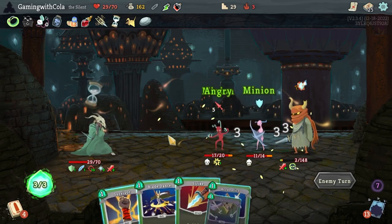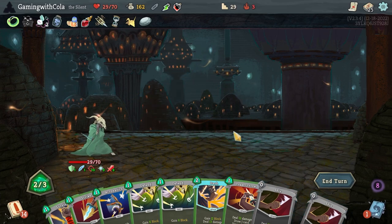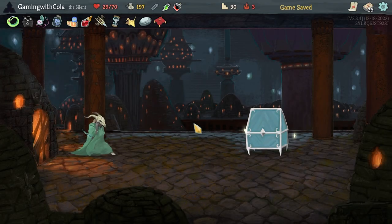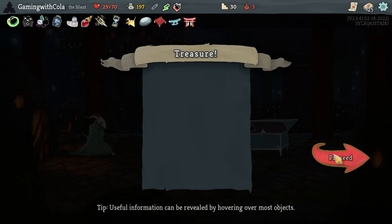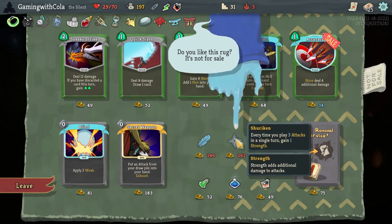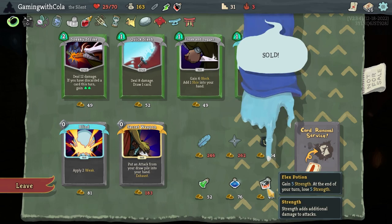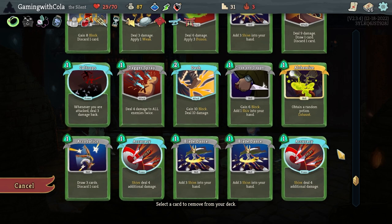We'll kill the beast with that one — nice! Retreat, run. Cool — hello! Awesome! We've got poisony stuff — don't want it. Let's go here — that's always handy. Whenever you receive five or less block, reduce it to one. Happy to do that. Shop — another Accuracy, wow! Let's do it! Liquid Memories on that one. Let's remove a card — I'm going to remove a Strike.